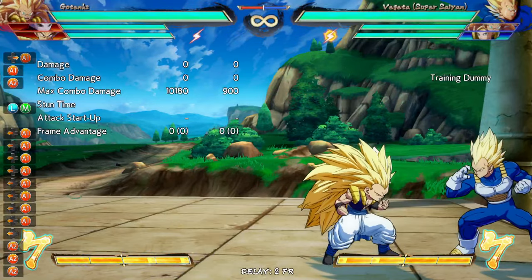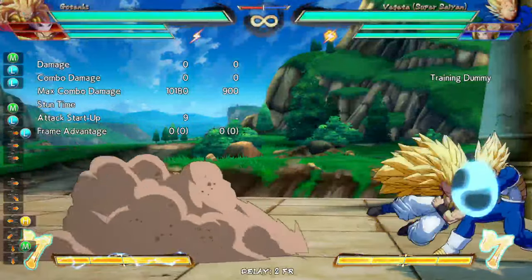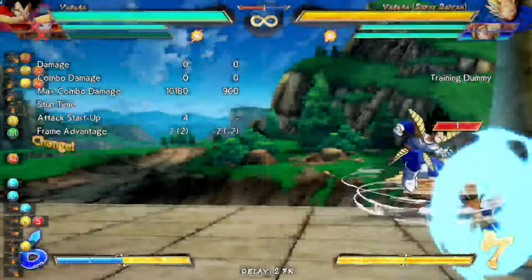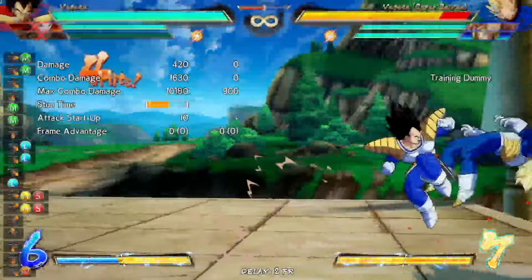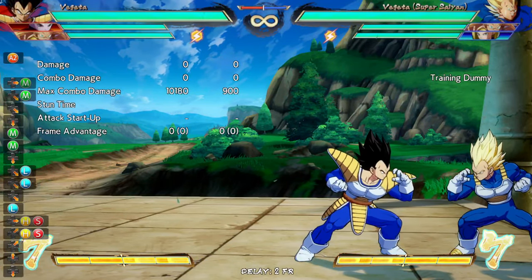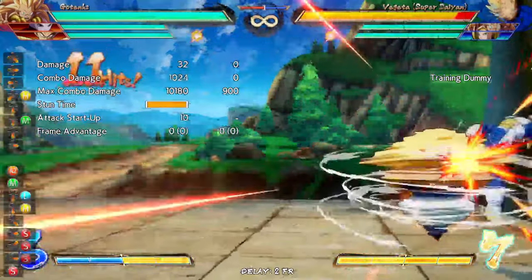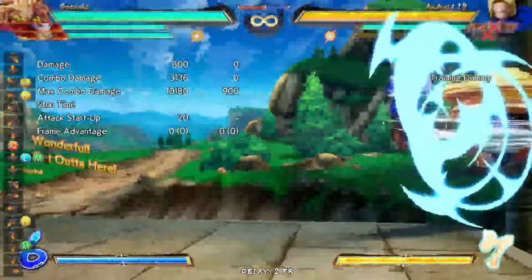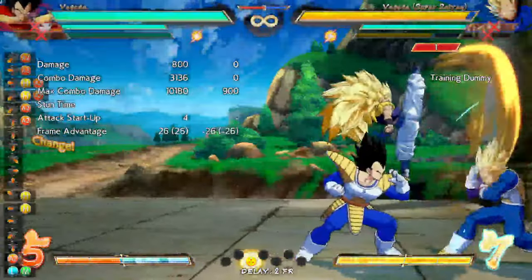He has another option he can do off this which is — again, something Kefla cannot do — you can actually give your mixup to another character. This is because Gotenks can do this, and then you do whatever you want from there. You could do like double overhead, you can do empty jump low, you can do empty jump grab, character-specific things. Because you can cancel his grounded top into another top, you can get some pretty crazy situations — you can literally alley-oop the snap mix to somebody else, which is insane.